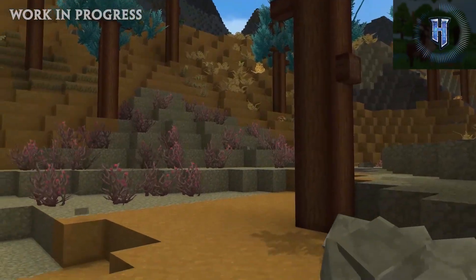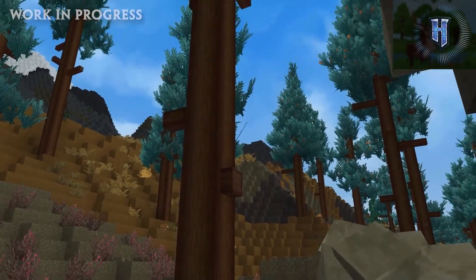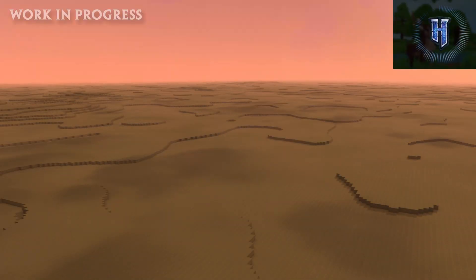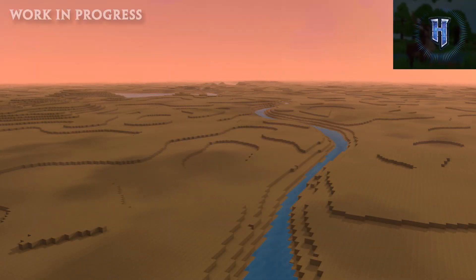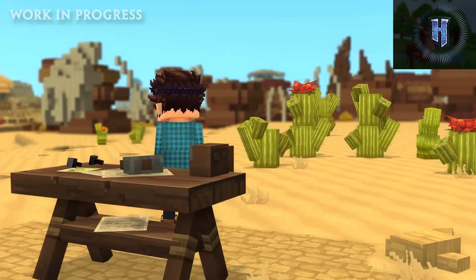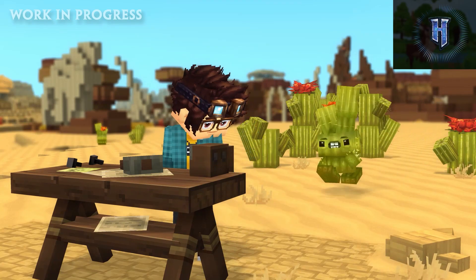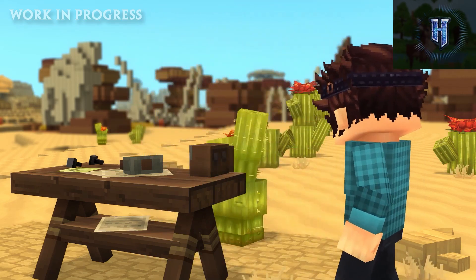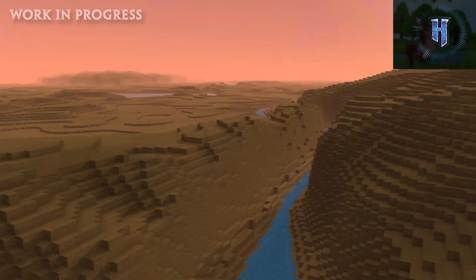The noise map determines certain points of interest and how the formations of the land will be shaped. In this image you can see zone two being simulated, which is the high plateaus in the desert area. The height maps take a random or inputted number to control how dramatic those formations are — for example, whether you want a winding river or a huge canyon drop-off ravine with water in the middle. It's a system where two factors, noise maps and height maps, combine to create something completely new.